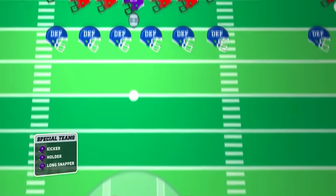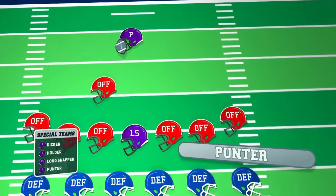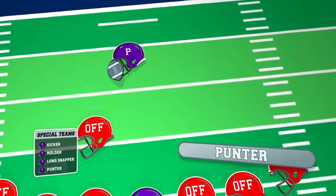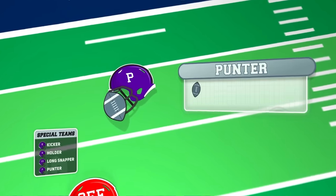Not to be confused with the kicker, the punter's primary responsibility is to kick the ball as far as possible downfield to the opposing team after an unsuccessful offensive drive. The goal is to pin the opposing team deep in their territory, making it more challenging for them to score. Punters need to have a strong leg for long punts and the ability to angle the ball to limit return yardage.